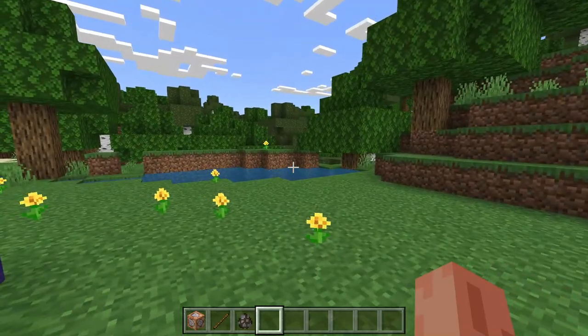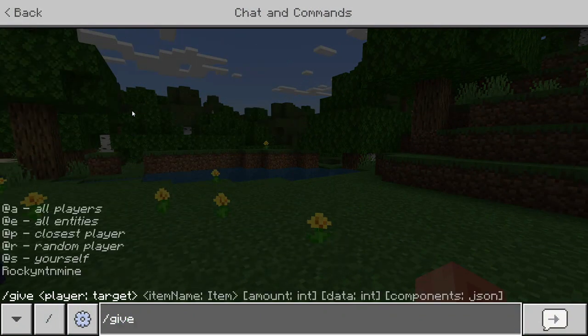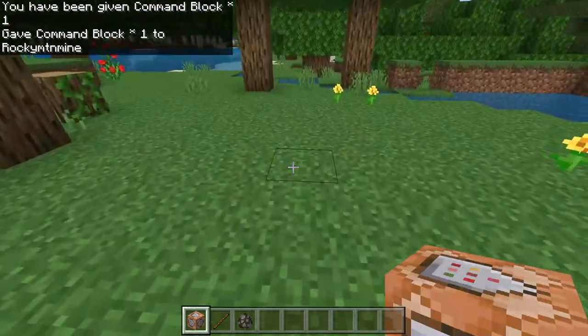To get started, you need a command block. What you're going to do is type slash give @s command_block and it should give you one command block just like this.